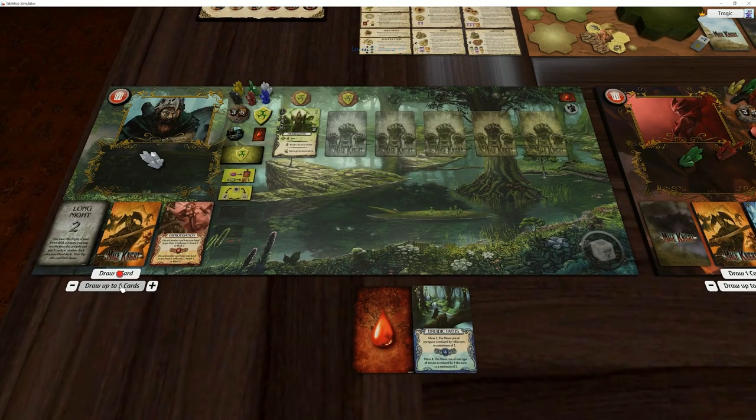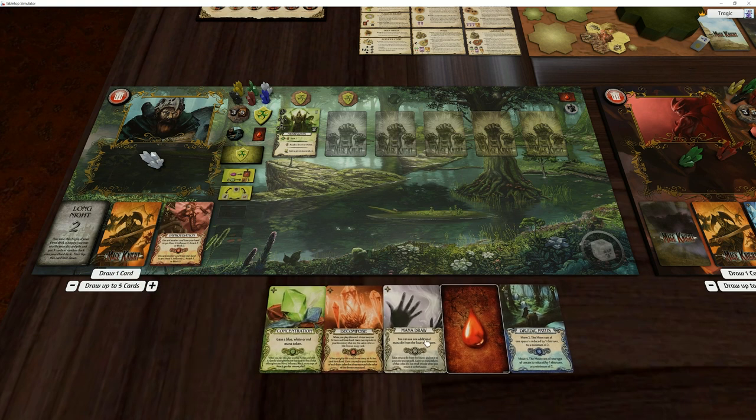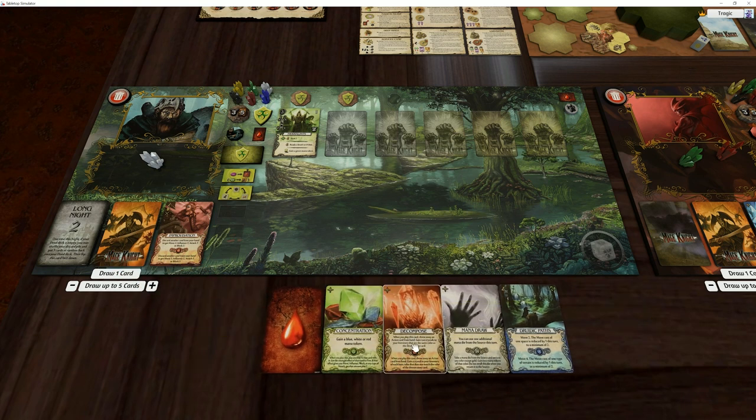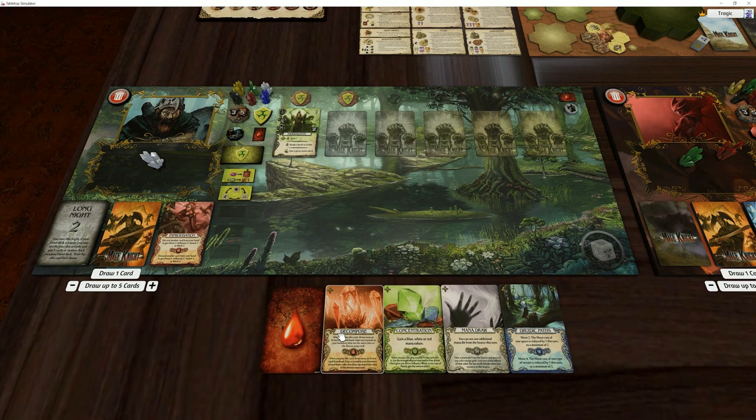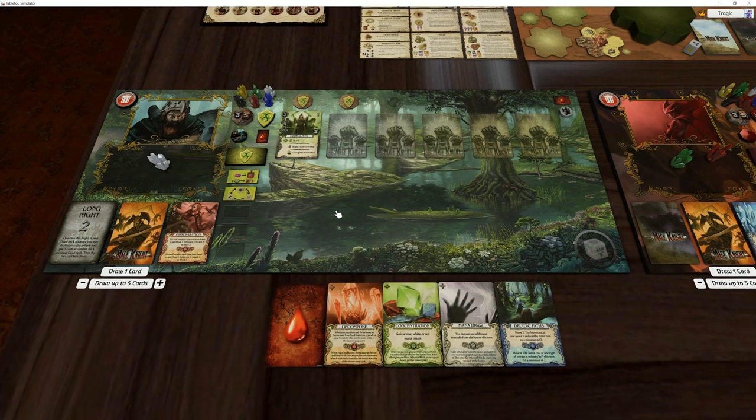Draw our five cards. The Oblongo. Okay, we have Decompose, but there's nothing I want to chuck out. All those cards are a must keep and it does not work on wounds. I'm pretty sure it doesn't work on wounds - that would be awesome, but no. So that's not a particularly good hand. We do have Regenerate.